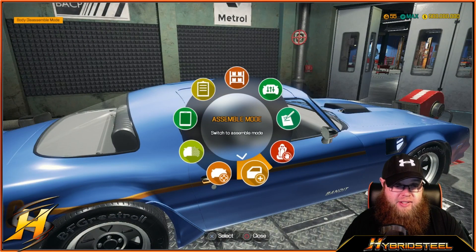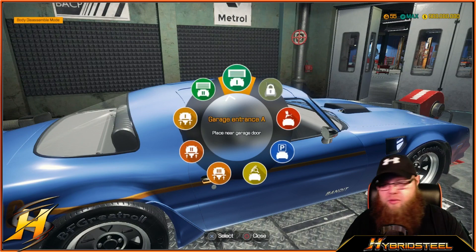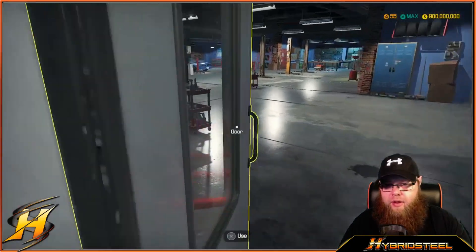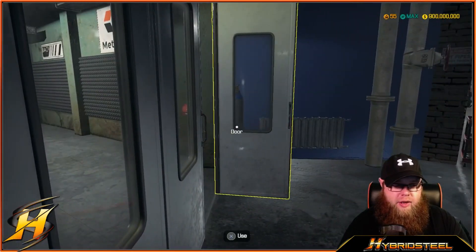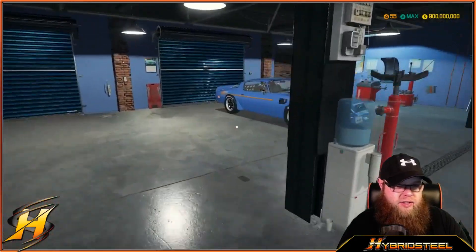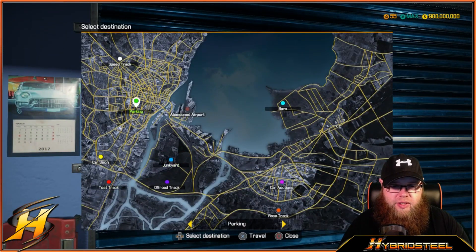We need to move this to the door, right next to it as we leave — shut the door, because I'm not a hillbilly. And it's all good. There's me car. Let's go to the test track, which is the speed track, and we're taking the Chieftain Bandit Shiv with us.